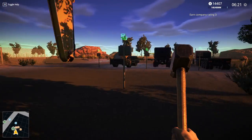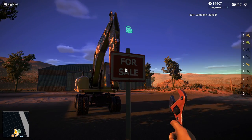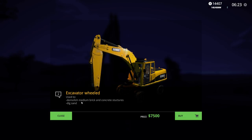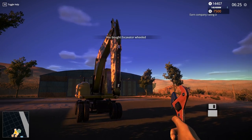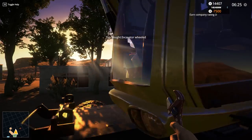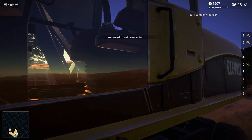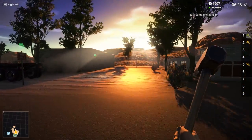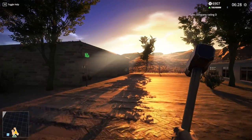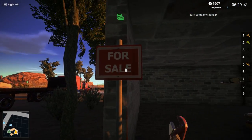I believe this is the thing right here, but does it even have a thing on it? Excavator wheeled - demolished, breaking concrete, dig sand - that's a lot of money, 7500. Question is, how can I even get in this thing? I probably need to have it delivered or something. Oh wait, is this the drone? It's the drone! I was looking for you, little droney drone.